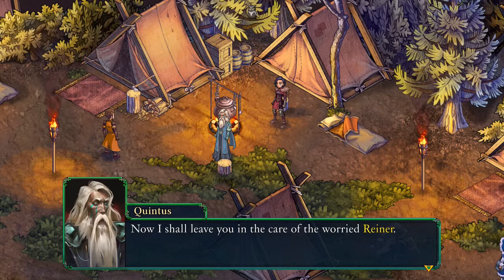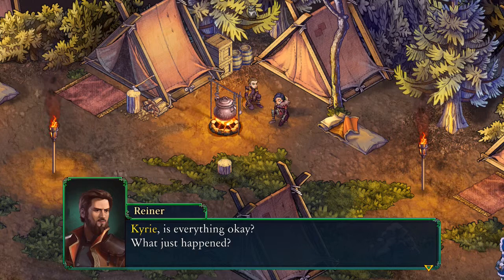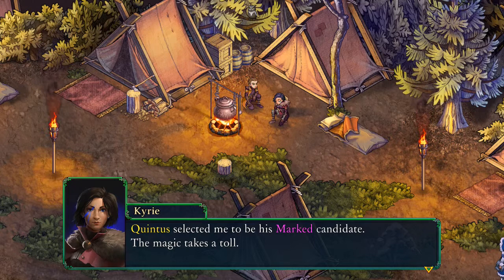'Kyrie, is everything okay? What just happened? You were standing right there.' 'Yes, I am alright. Quintus selected me to be his marked candidate. The magic takes a toll. The feeling is strange and not entirely pleasant, but I'll get used to it — I must.'